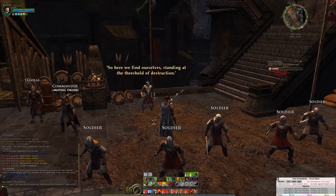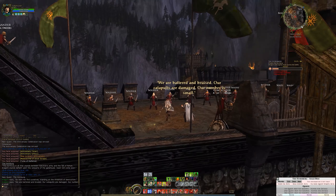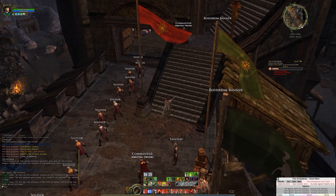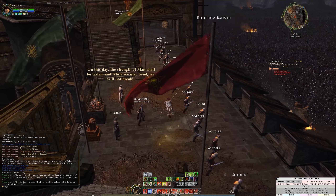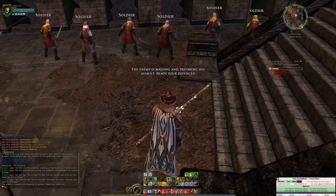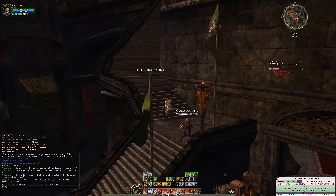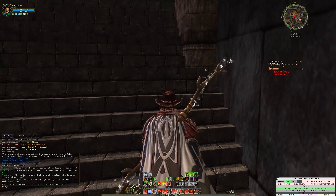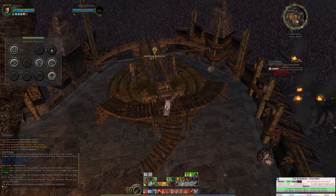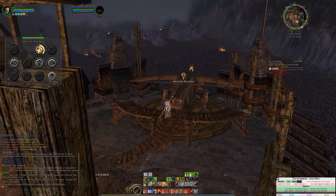Here we find ourselves standing at the threshold of destruction. I'm not sure how fast the quickest epic battle is - the other ones have ranged from about 25 to 40 minutes. So this one could be less than that. The enemy is massing and preparing his assault - ready your defenses. We've got some barricades and some ballista, which is nice. I wonder if we can use that to our advantage straight away - we can probably just fire into the general masses.